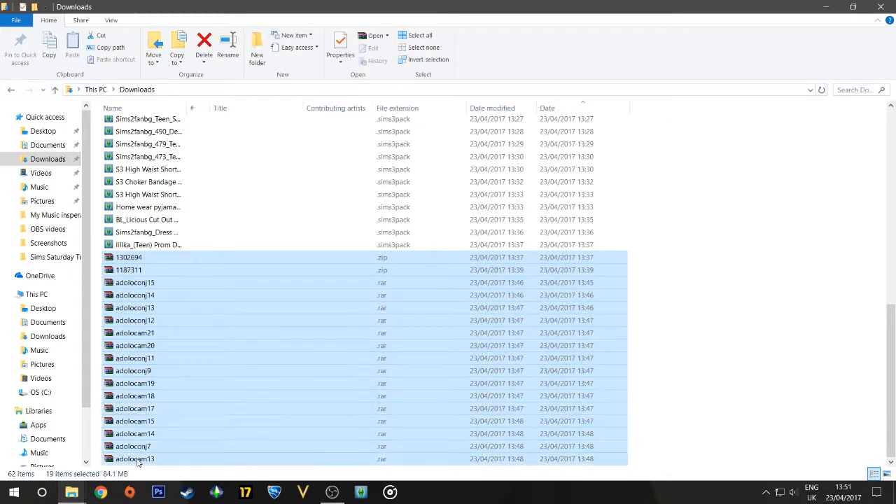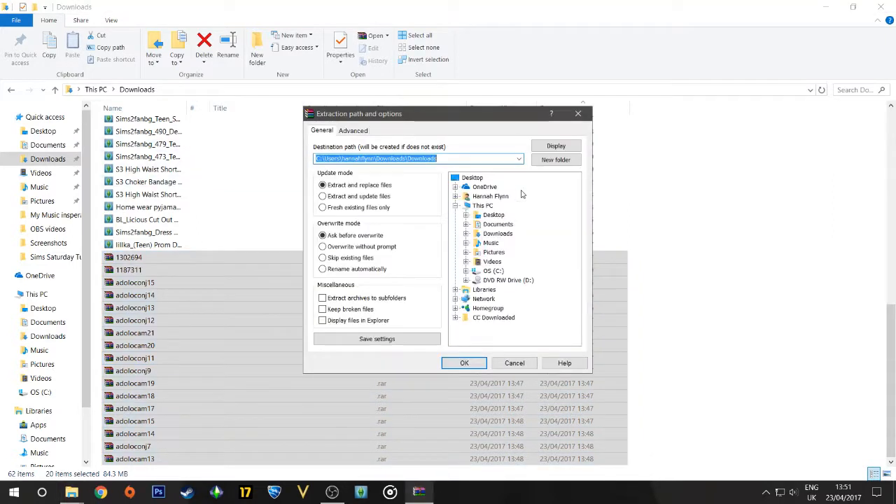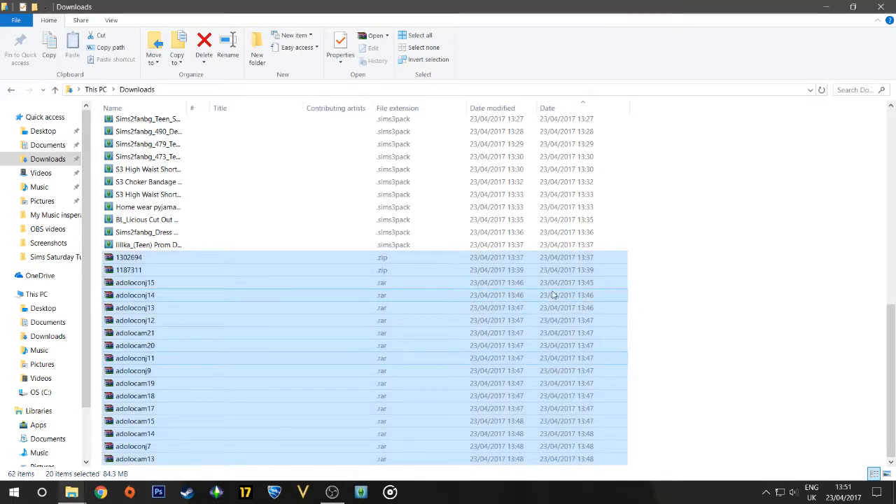What we're going to do now is go ahead and extract files. You want to go to wherever you have your folder — for me I just have a desktop here — and go to the 'Unzipped CC' folder. So that's unzipped. Now you may see a couple of prompts; just say yes to all.